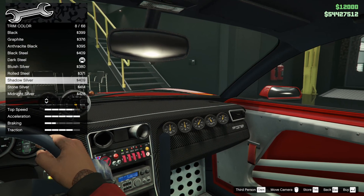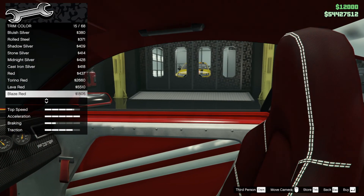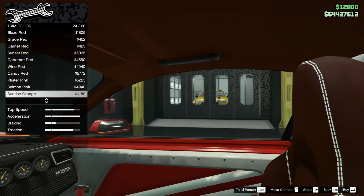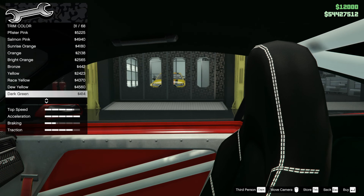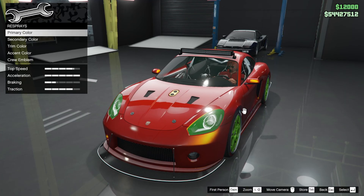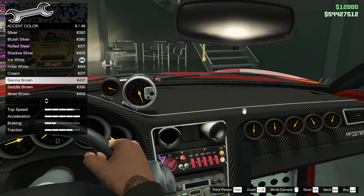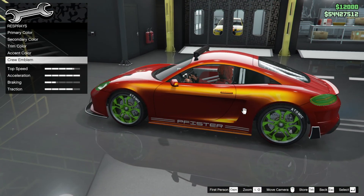Trim color — does that color the seat? Yes it does. We could go red but I'm not sure. This colors the whole roof — I think black is probably the way to go because we already have the strip, so I think that's fine. Accent color — we've already done it. Crew emblem goes there if you want it.